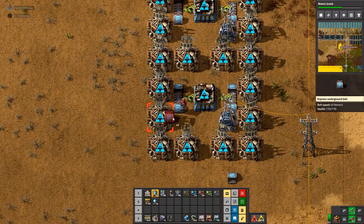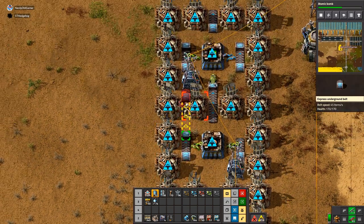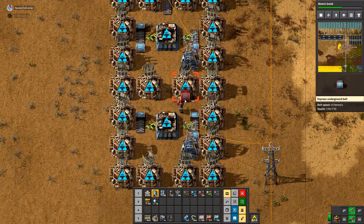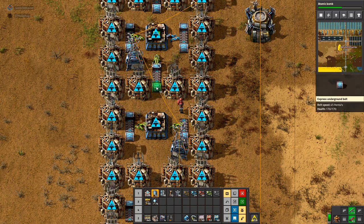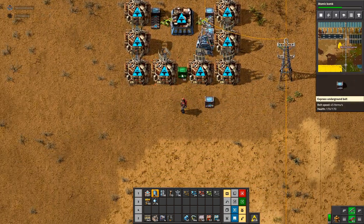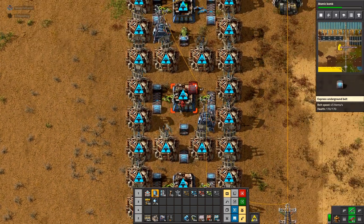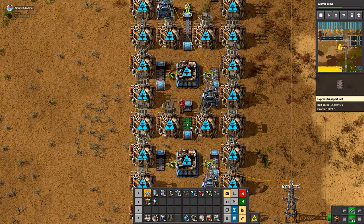Copper coming in there. Copper cable coming out. We'll have copper cable going in and green circuits going out. Iron in here. Take apart the salmon — just get the uranium out of it.